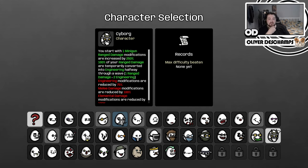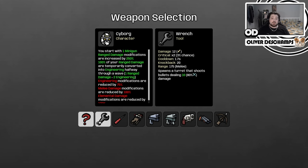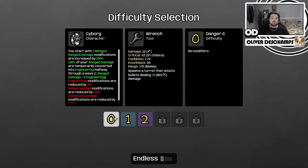So you start with one minigun, range damage modifications are increased by 250%, and 100% of your range damage are temporarily converted into engineering halfway through the wave. Engineering modifications are reduced, melee damage modifications are reduced. So we basically want to build half range, half engineering. We're going to start with a minigun, so we should get some engineering as well.